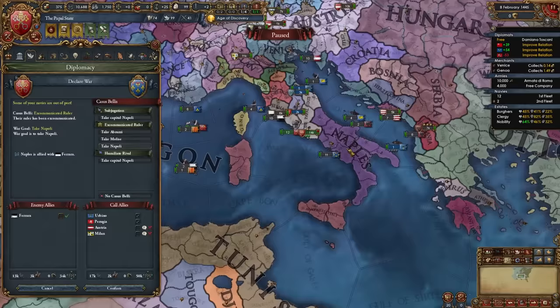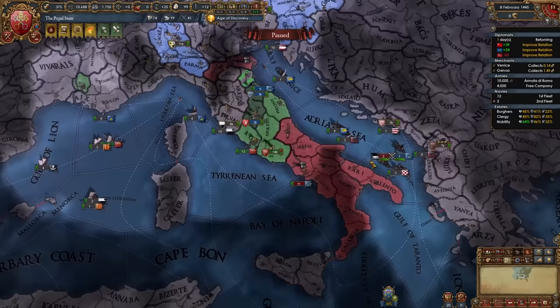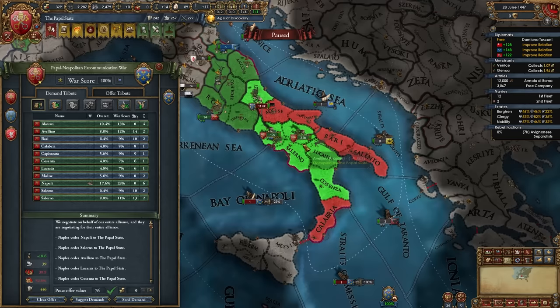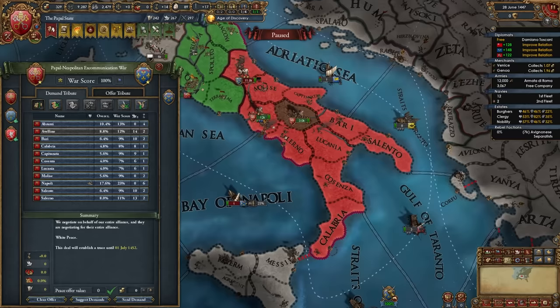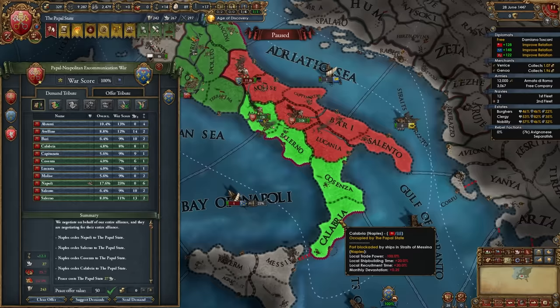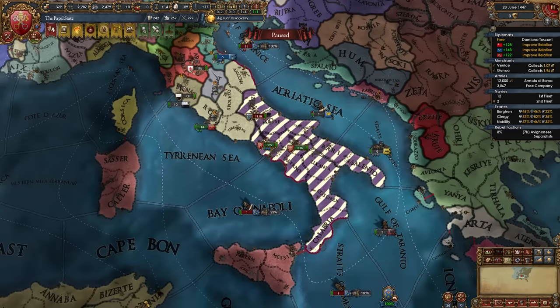Aragon lets Naples go free 99% of the time — if they don't, just restart. Beat Naples up since they should have few or no strong allies. After beating them, if you declared with the excommunication CB, take the two specific states I recommend. If not, take one to four provinces and make sure not to exceed around 40 aggressive expansion. With the excommunication CB, just take those provinces — no money, no war reps needed. That's your first war done, taking a big chunk out of Naples while keeping them alive, since we plan to vassalize them later to retake cores from Aragon.